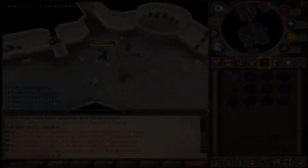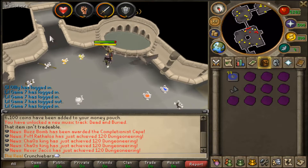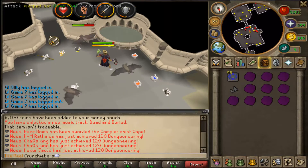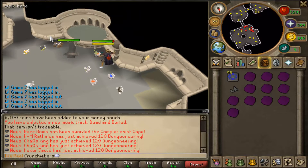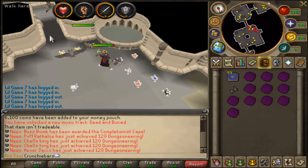I'm in Lumbridge at the moment and I'm going to take you through a little travel to actually where the bats are. The bats here are only level 24, whereas in Taverly where most people go they're level 64, so it's not a well known area and the bats are lower, which means your bag is going to get filled up quicker.